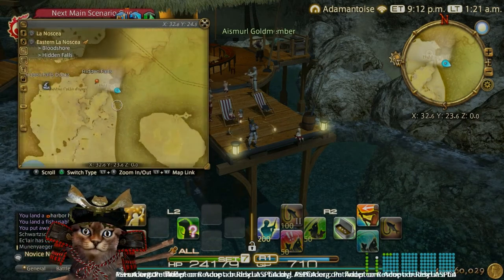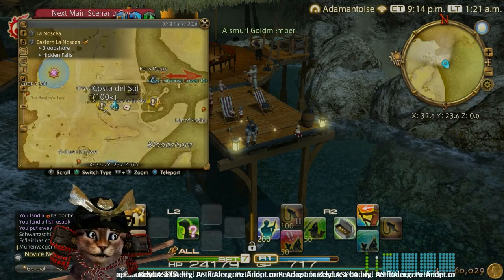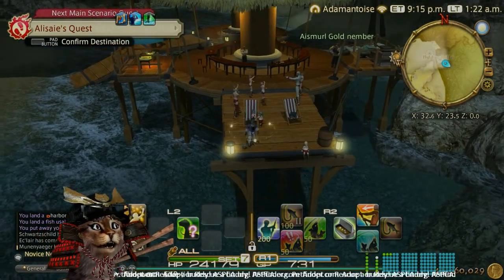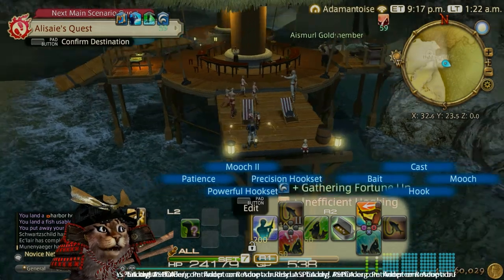What's going on here is we're going to take a look at our location first. We are on Northern Bloodshore — just north of Costa del Sol. You'll know you're in the right place by all the dancers on this little dock. You can do it from the beach there too.